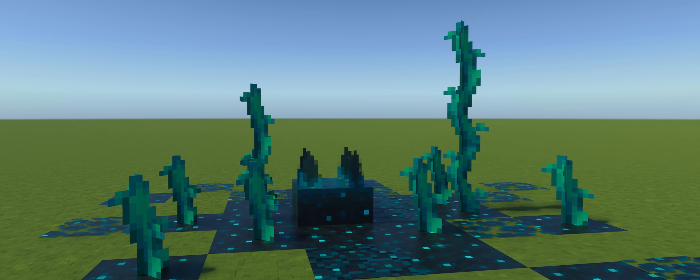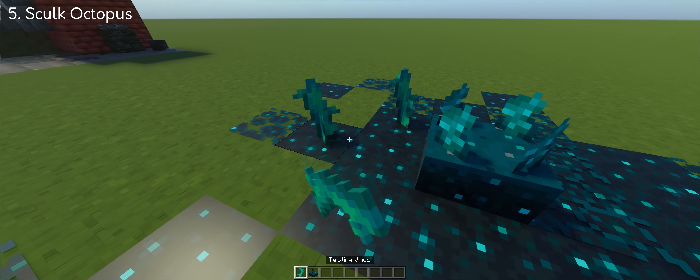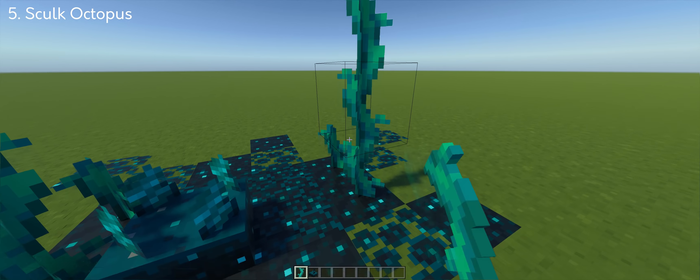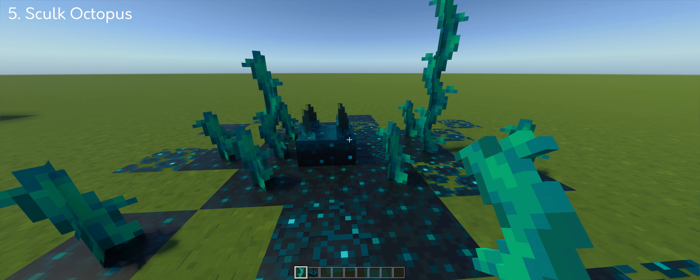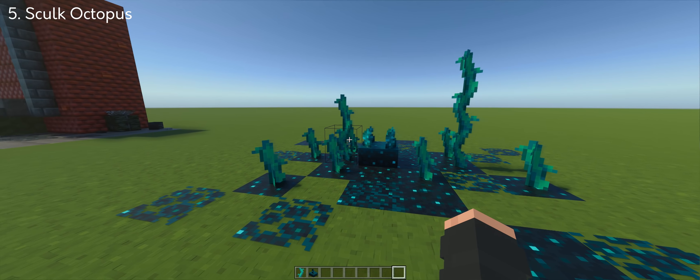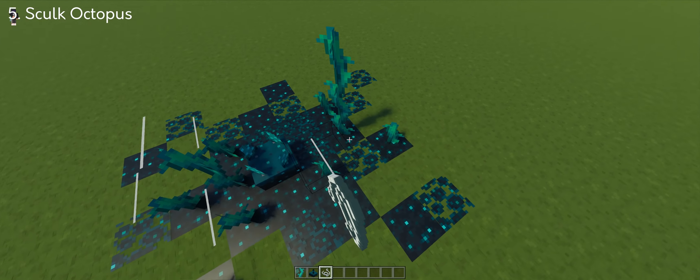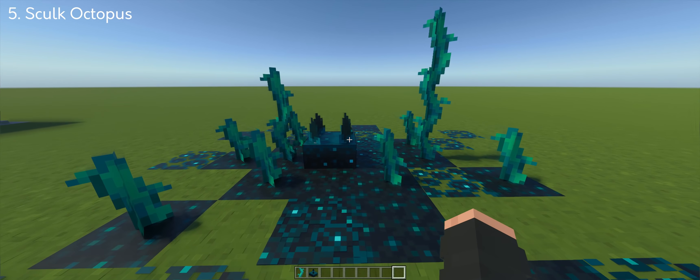This next one is really interesting. If you combine twisting vines on skulk blocks, you can make an octopus-like creature. I may have to call this one a sculptopus — it's a combination of the two. To stop them from growing, I added strings on top of the vines, so you have them permanently locked at that position.